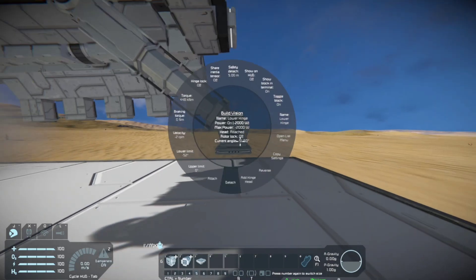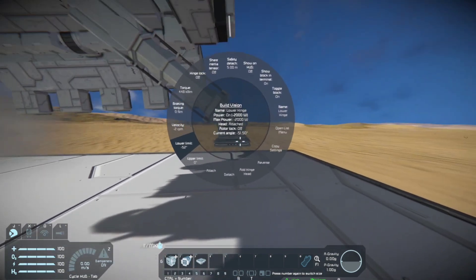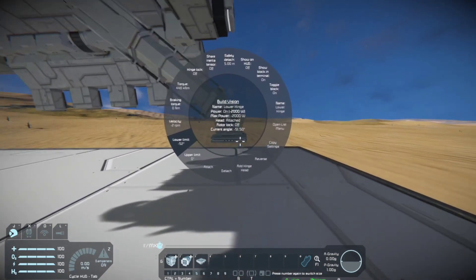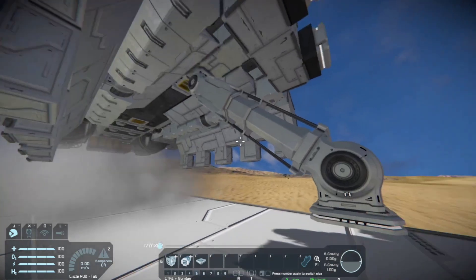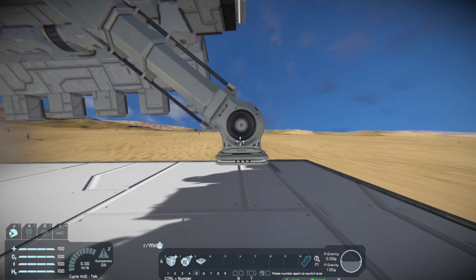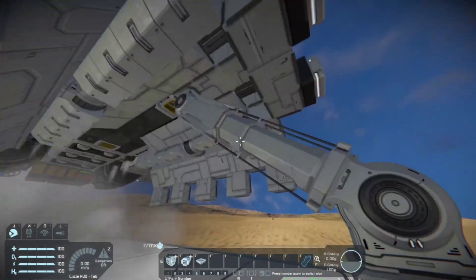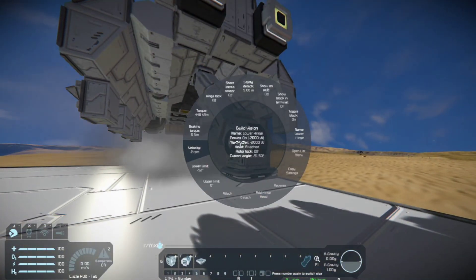The lower hinge I have its limit at negative 52 because it goes from zero down this way, and negative 52 is just where it looks the flattest — it comes pretty close to flat when touching the ground. Play with it a little bit to see what works best for you. Its upper limit is going to be zero because I want it to be flat with the piston as it's folded up, and its velocity is going to be negative 2.